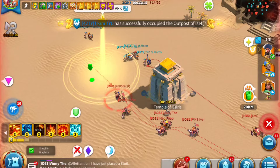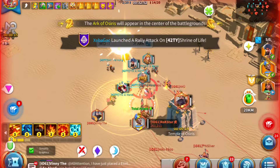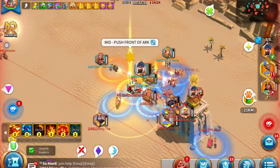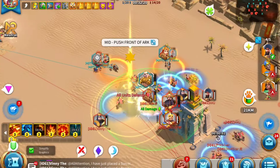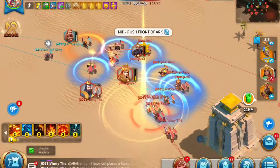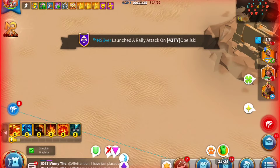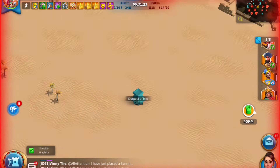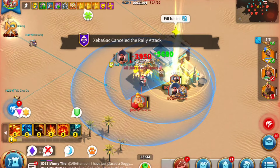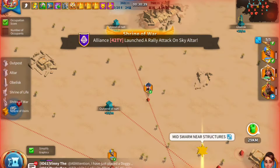Throughout a match the Ark can spawn about three or four times depending on how long the middle fight lasts. The skills can be used by titled R4 officers and the R5. Most skills are best used in the middle fight because capturing the Ark gives a lot of points. Other than going to the middle and joining garrisons, you should also join rallies using the flag icon on the left side.